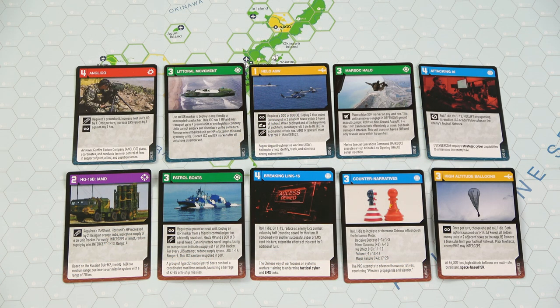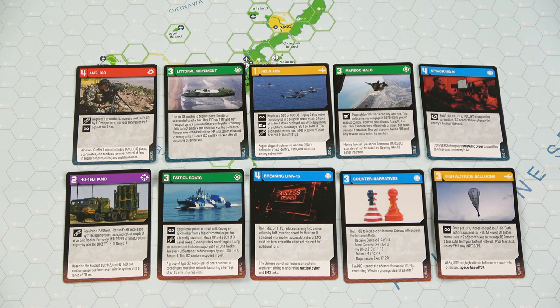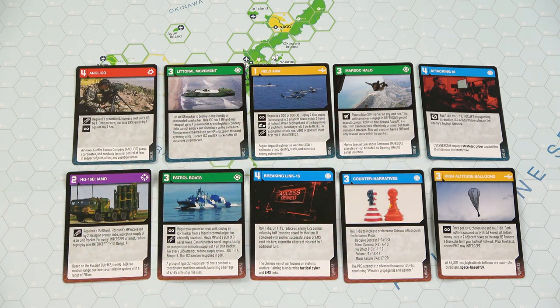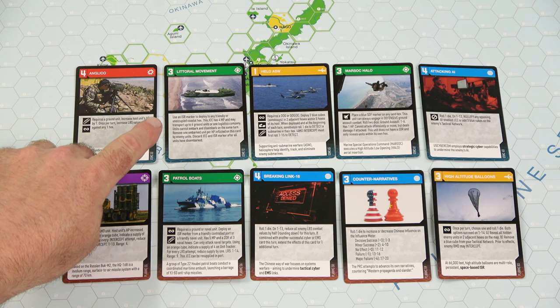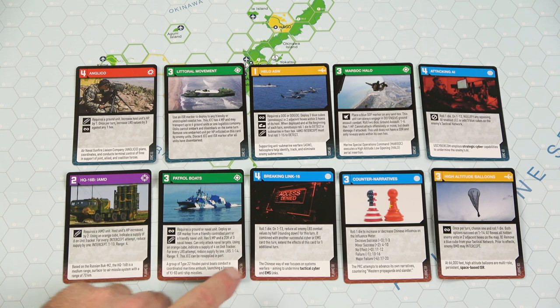Now we'll take a look at the JCCs - joint capability cards. Remember the influence meter and how you gain command points? Those command points are used to pay for these JCCs. These cards serve multiple functions. The color coding at the top tells you the function of the card: red is for fires, green is for maneuver, purple is for interception, blue is information operations, and yellow is for C3 - command, control, communications, computers, cyber intelligence, surveillance, and reconnaissance, also called C5 ISR.